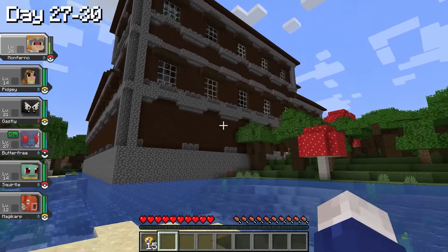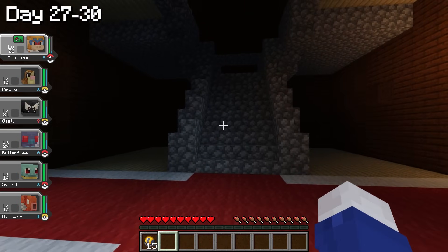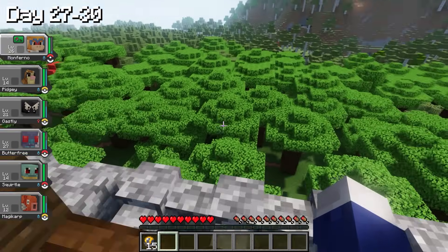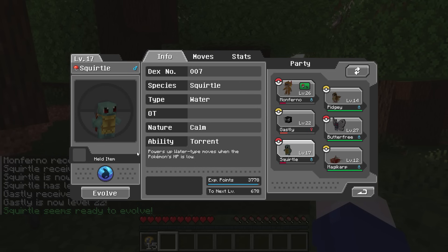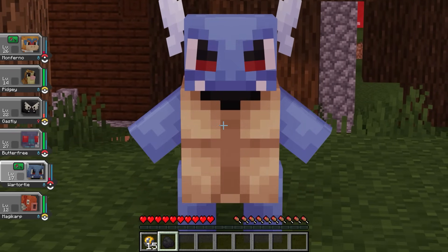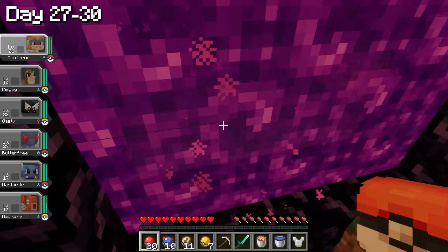From day 27 to day 30, we found an abandoned house in the middle of the forest. When I entered, it was completely empty — no Pokemon, no one in sight. I immediately got the creeps and left. On the way out, we fought a Torkoal and got enough XP to evolve Squirtle into Wartortle. We're one step away from Blastoise! The following day, I gathered materials, built an Ender Portal, and entered the Nether. Right upon entering, we found and caught a Zubat on the first try.